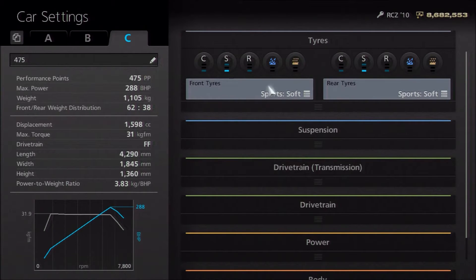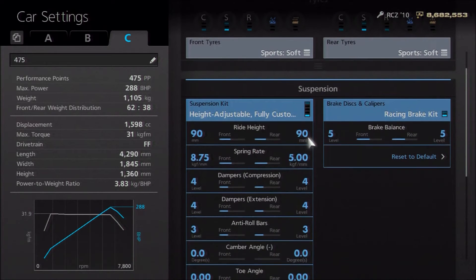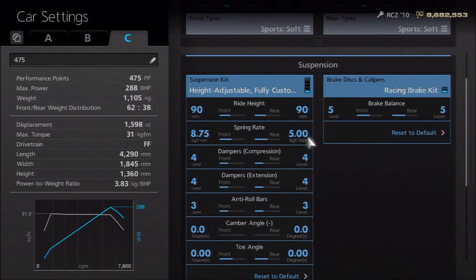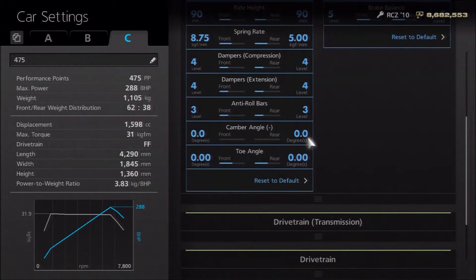We've gone for sports softs to give it a more real feel, rather than just going for the perfect racing softs. For the suspension, we've got the ride height on 90 front and rear — you can go lower if you want to. Springs are on 875 and 5, the dampers on 4, anti-roll left on 3, with neutral camber and toe.